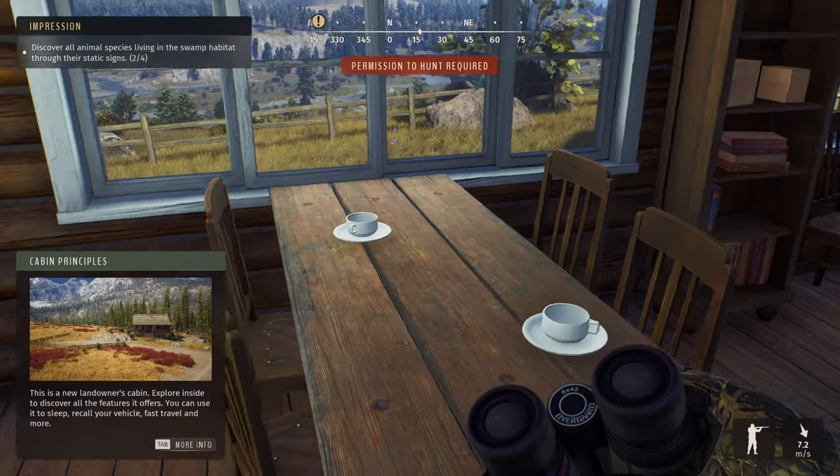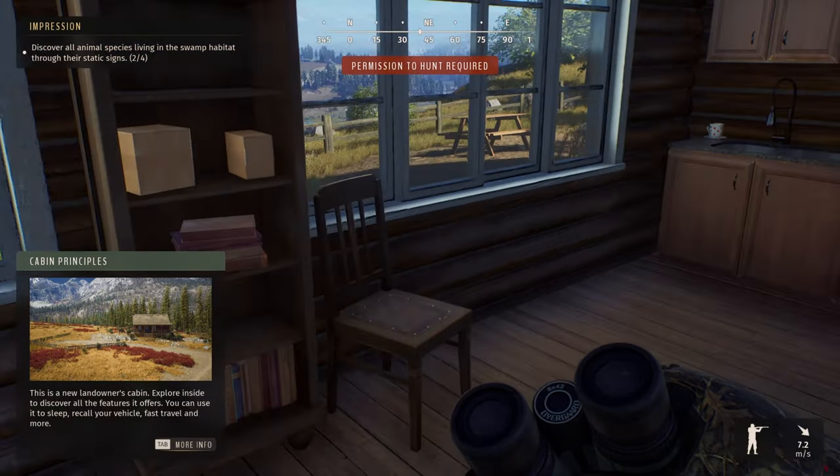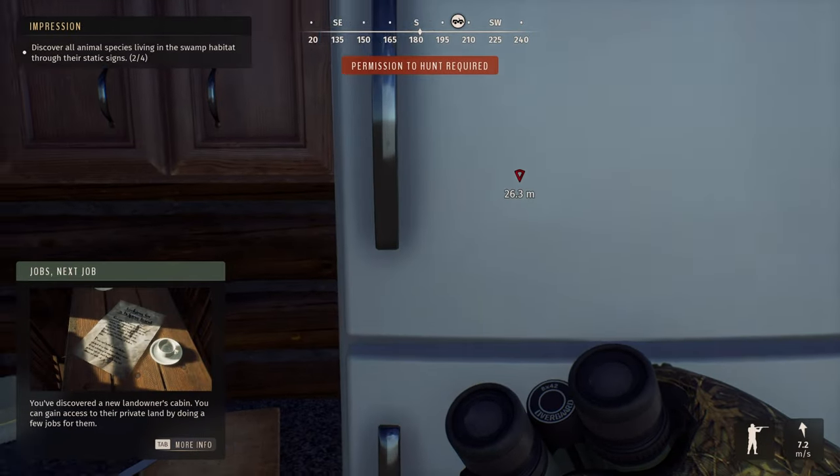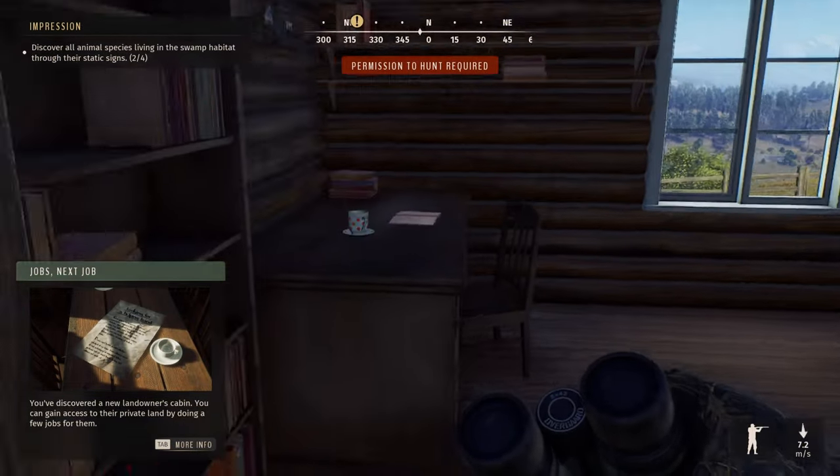So we have to discover all animal species living in the swamp habitats through their static signs. We can also gain access by doing jobs rather than paying for it. This is quite cool — I am really liking the atmosphere here.